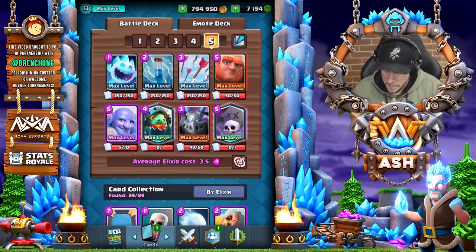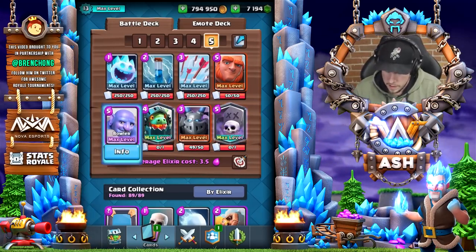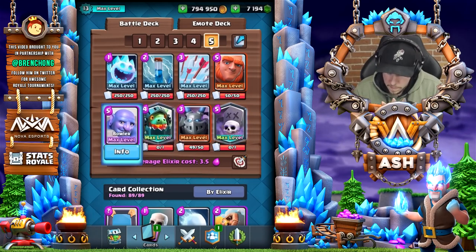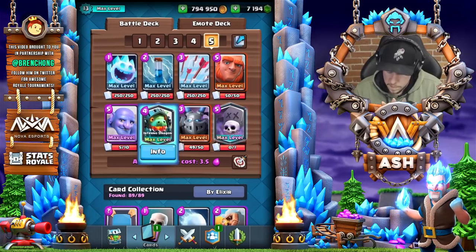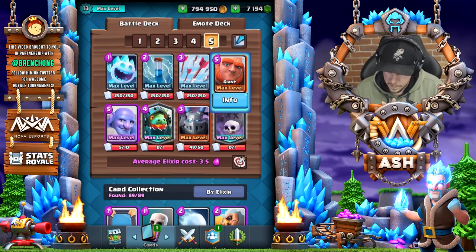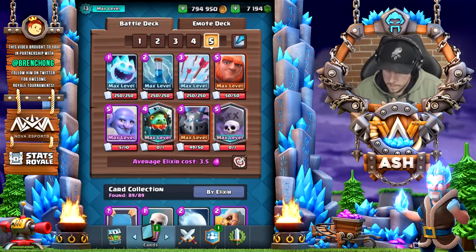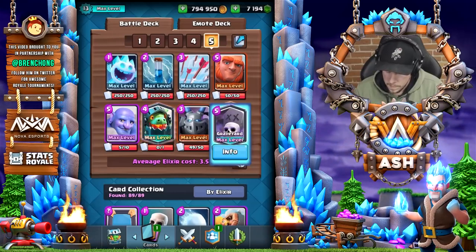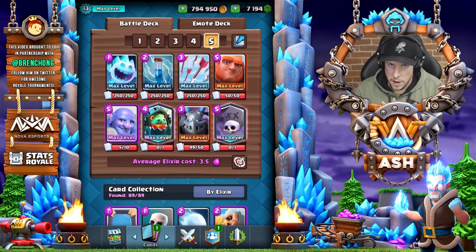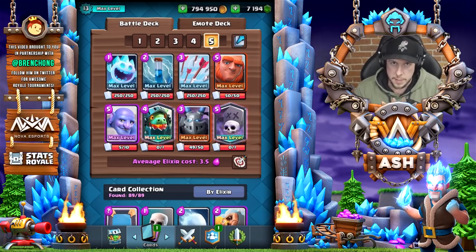Basically, all you have to do is be really defensive at the start, because this deck really strives at two times elixir. So you just defend — bowler, defend for the dragon — and then you heavily push with giant from there. The counter push is really good. And what I found is really good with this deck: if you don't have enough elixir for giant, you can always just graveyard, and it's a really good distraction. Graveyard isn't the win condition — it's beatdown. Graveyard is mainly a distraction to throw off your opponent.